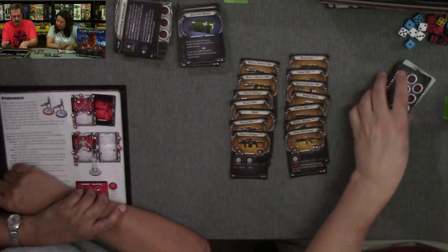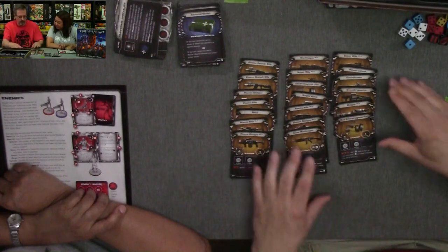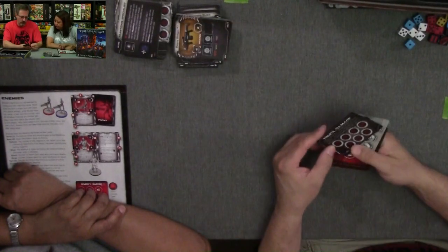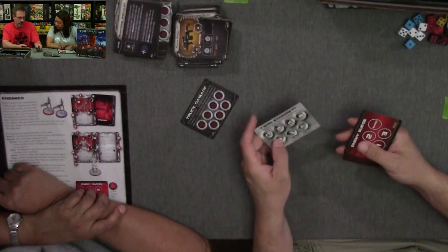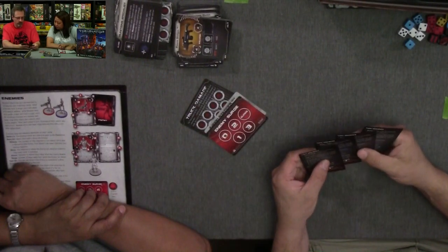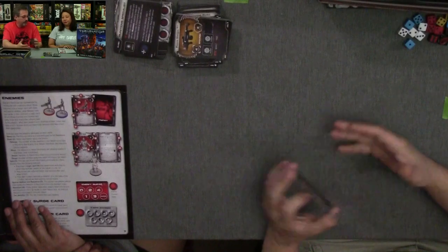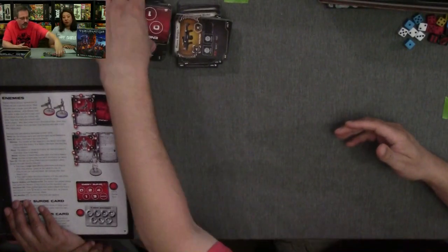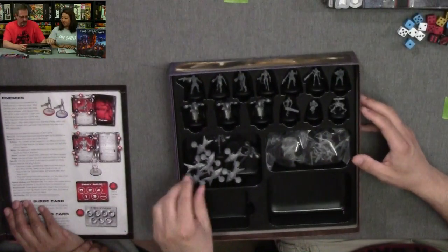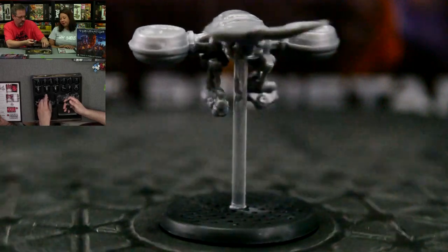A bunch of weapons — plasma assault rifle — you've gotta be able to kill a Terminator! Then you have truck damage for the T-1000, enemy surge cards, and four turn-sequence cards. In other words they've given you quick references in card form so that every character has one sitting in front of them.